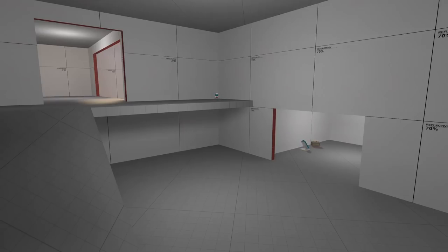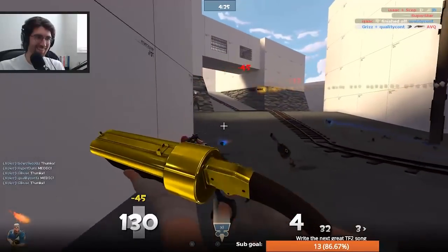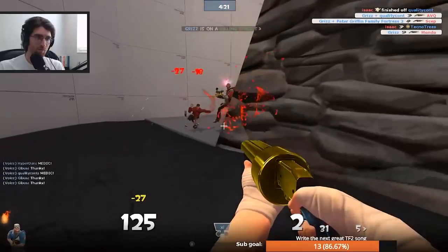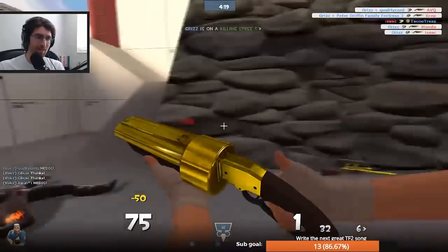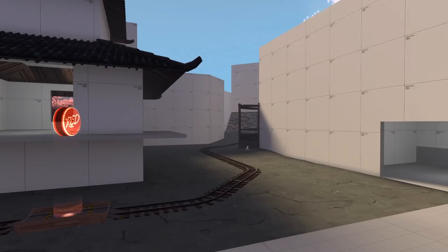With all of that in place, the second point was finally ready to test, and we fired up the server to see how it played. After several rounds, however, we realized that Blue had only capped B once. We wanted this point to be more difficult than A, but not that difficult, so we knew we needed to figure out a way to make it easier for Blue to push. One of the biggest issues was the sight lines, particularly from the side lanes straight to point A.